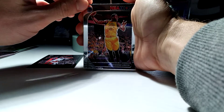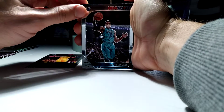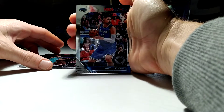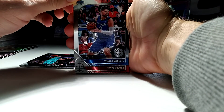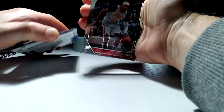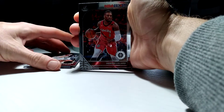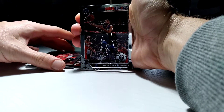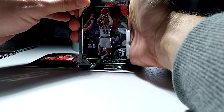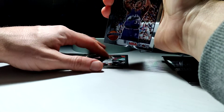Draymond Green. Miles Bridges. Nikolai Vucevic. Vince Carter. Damian Lillard rookie card, Jordan McLaughlin, Romeo Langford. Karl Malone tribute.